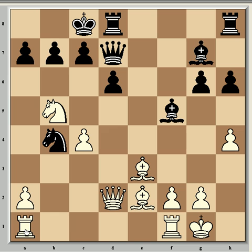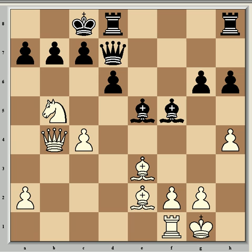This rook can be taken by the bishop, but it wouldn't be wise to accept it. If Bxa1, now comes Qxb4, and then Be5 to preserve the bishop, but it involves a dangerous loss of tempo. Black is now three points of material up, but will lose more due to the strength of White's attack.